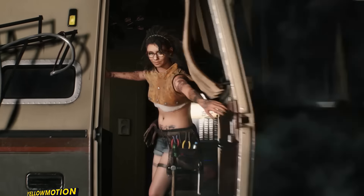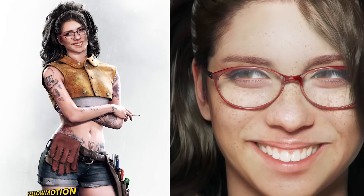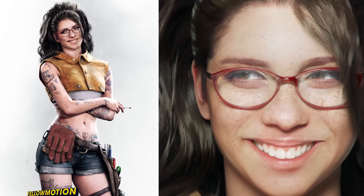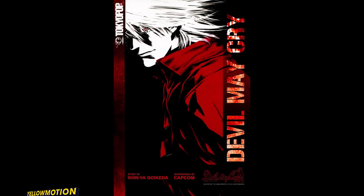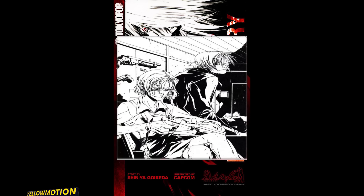The middle one is clearly Nero, the left is clearly Dante, and on the right is a brand new character with tattoos all over his arms that we haven't seen in the trailer yet. Nero, who was introduced in Devil May Cry 4, is one of the series' main protagonists — a young demon hunter who has the blood of Sparta — and as we see, he's heading to Redgrave City to kick some demon ass.